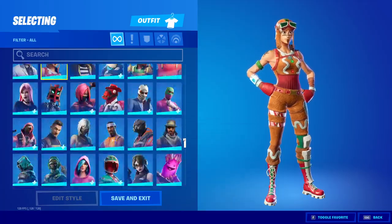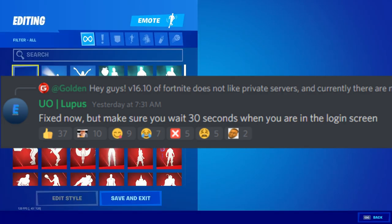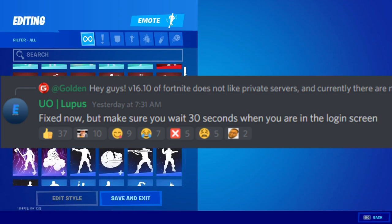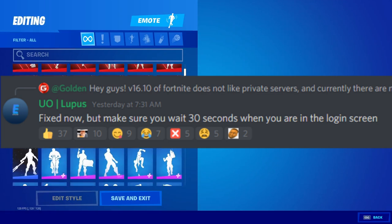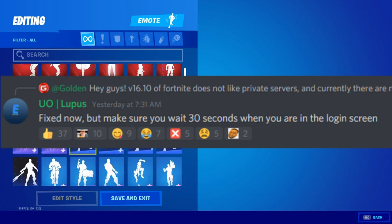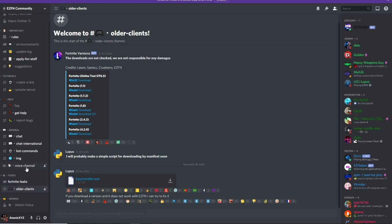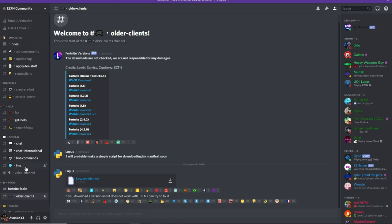Recently EZFN released a version of their private server compatible with version 16.1, but I've tried it in 16.2 and a lot of you have as well, and it is not working for some people. It works for some, but not for me specifically, so I have a workaround. To get this working you have to join the official EZFN server on their official Discord server.